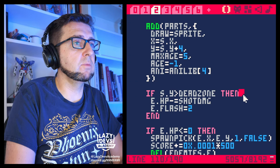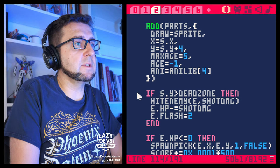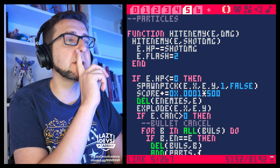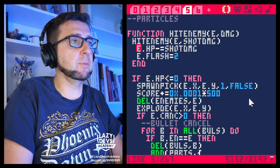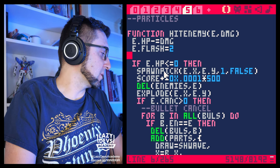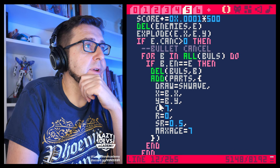Let's create a function hit_enemy(e, dmg) — this will hit an enemy and do damage. Then in the gameplay code instead of the inline damage code we call hit_enemy(e.d, e, shot_dmg). I copy the damage logic into the function. We don't need to check the dead zone there — the dead zone should only apply to shots, not bombs. I think it's always a bit disappointing when you bomb something and it doesn't explode. We do e.hp minus dmg, flash the enemy, check if hp goes down, spawn pickups, get the score, delete the enemy, explode it — everything is there. And here's the bullet cancelling.